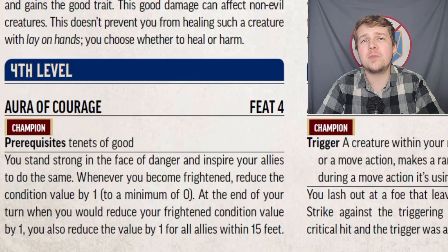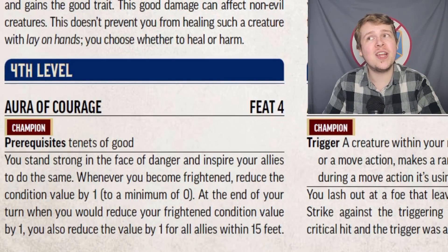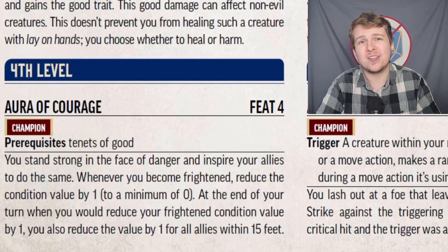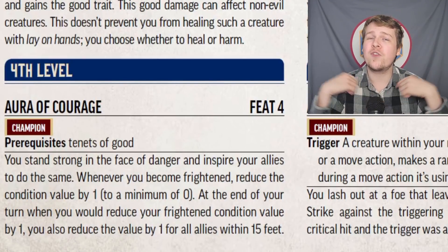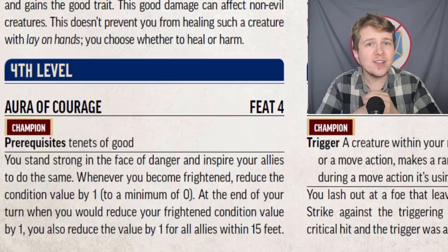Level 4's Aura of Courage makes you super anti-frightened. Whenever you receive the frightened condition, it's automatically lowered by one, so you can only actually become frightened if you're afflicted with frightened two. Additionally, at the end of your turn, when you would reduce the frightened condition on yourself, you also reduce it for all allies within 15 feet. So if any of your allies are frightened one and your turn ends, then they become frightened zero. Very, very phenomenal effect.